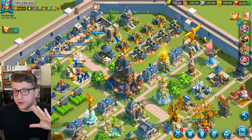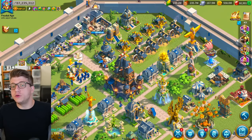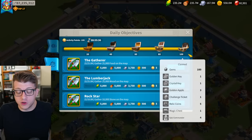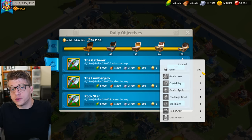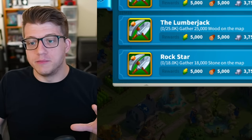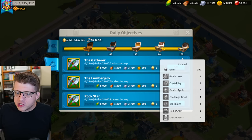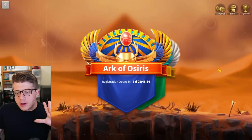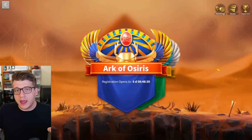Let's jump right in, starting with the easiest and most obvious sources. First is the daily objectives — you get 100 gems every single day, which is 700 gems per week or 2,800 gems per month. It's not a lot, but it's free and it adds up over time, especially since you're getting other rewards from dailies anyway. There's no excuse not to do this.